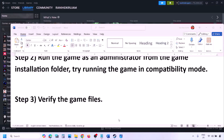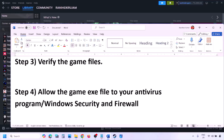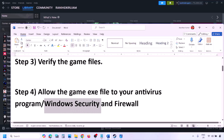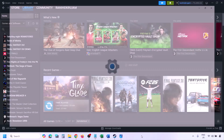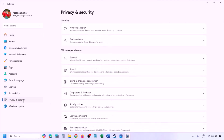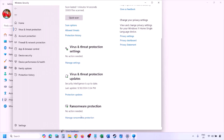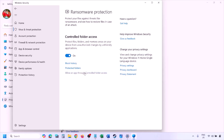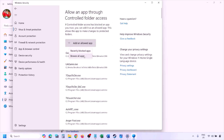The next step is to allow the game exe file through your antivirus program. If you have a third-party antivirus like Avast, Norton, Bitdefender, or McAfee, make sure to allow the game exe file. For Windows Security, open Windows Settings, go to Privacy and Security (Windows 11) or Update and Security (Windows 10), click Windows Security, then Virus and Threat Protection. Scroll down and click Manage Ransomware Protection.